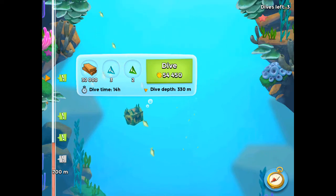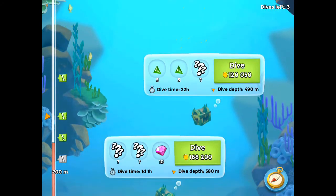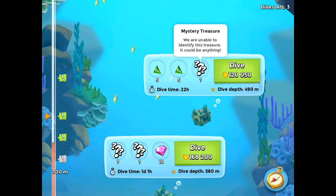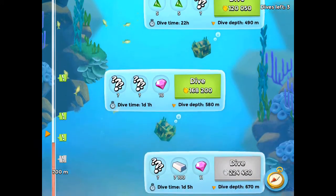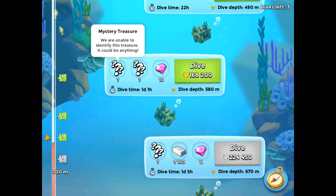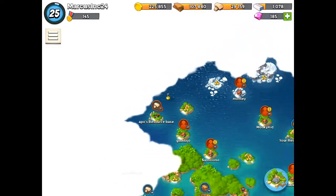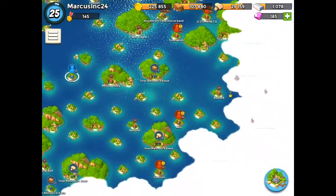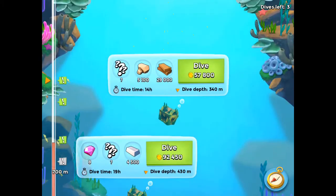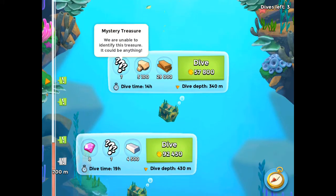Let's see what we can get — some wood, fragments, life and ice. Oh wow, ten life fragments in a mystery treasure! And ten diamonds with two mysteries for 168,000 gold. We can't get that bottom one so don't worry about that. Let's check this submarine dive — some stone, wood and a mystery. Not bad.